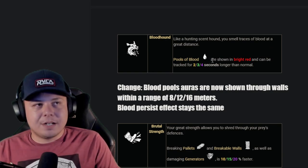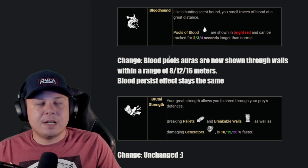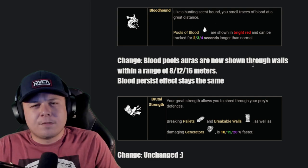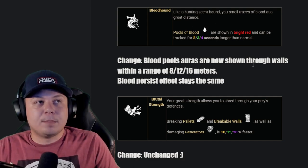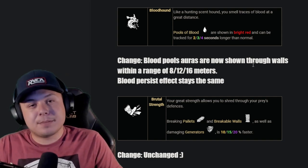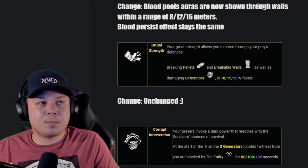Bloodhound: currently it makes blood brighter and lasts four seconds longer. I want to keep those effects and add an additional one where you can see blood through walls for up to 16 meters. That'd make it a lot more interesting for tracking — scratch marks are a bit unreliable for some people. If you combine it with Sloppy Butcher you'd never lose someone. It could be great on indoor maps where you'd see blood pools from the second floor to the first, knowing somebody is down there.